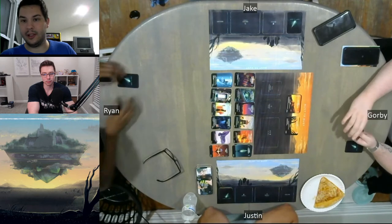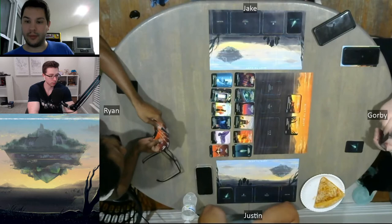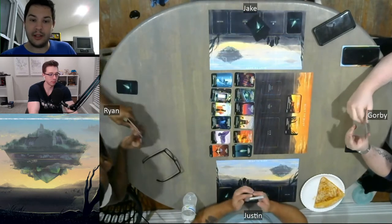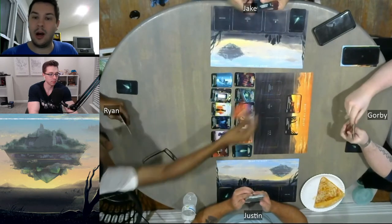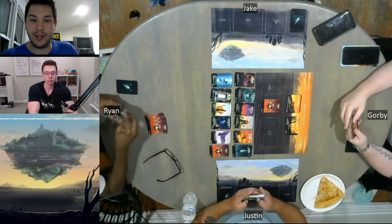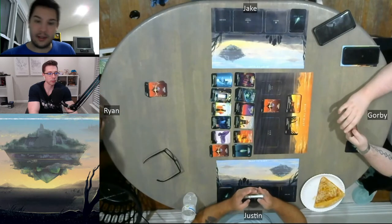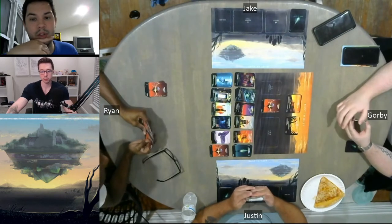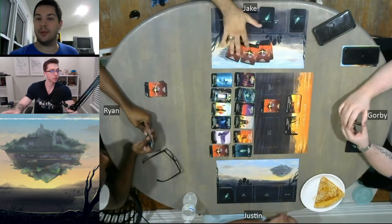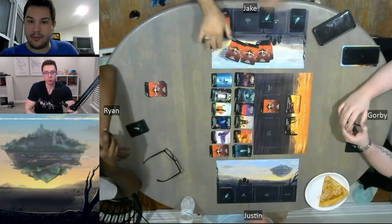To introduce who's actually playing: we've got Gorby on the right, Justin at the top, Ryan on the left, and Jake at the top — friends that we've grown up playing with. Ryan goes first here, and he dusts an energy and buys a Blacksmith. Blacksmith is the Fusion Fragment strategy card: discard a Fusion Fragment out of your hand, gain two energy. Is that Jake with a four buy?